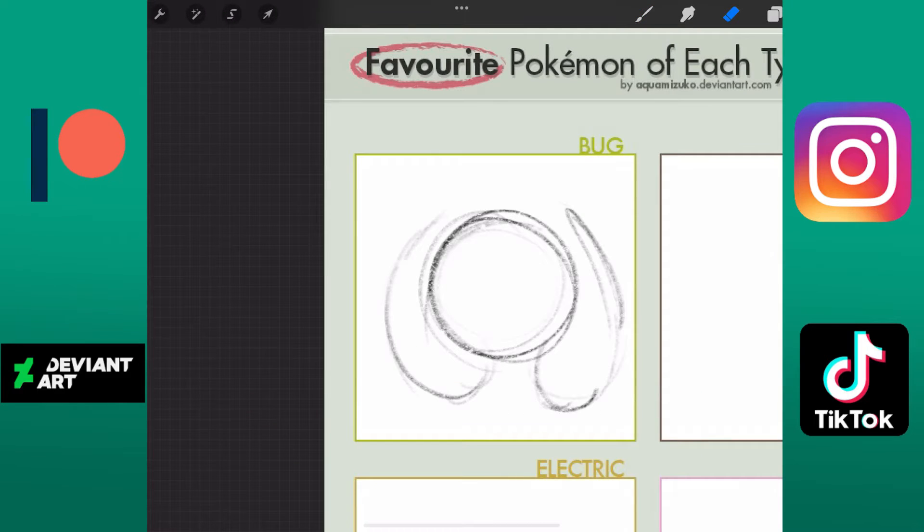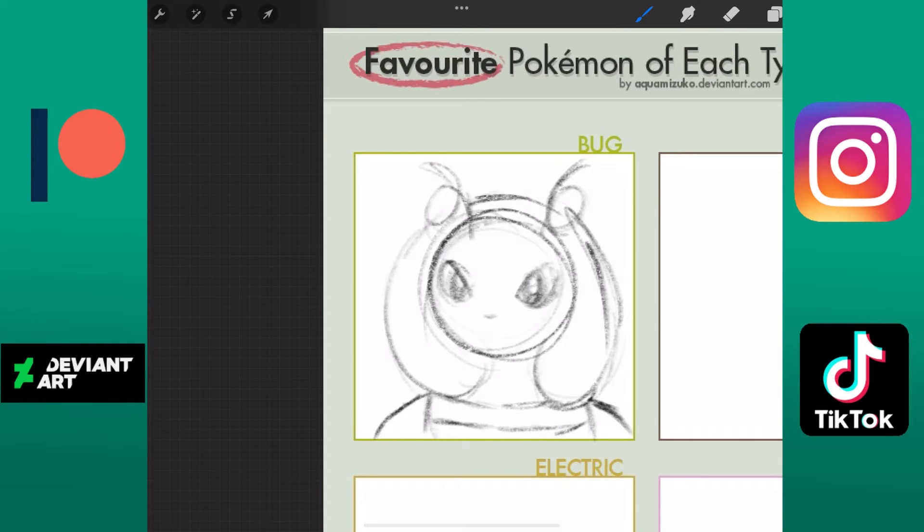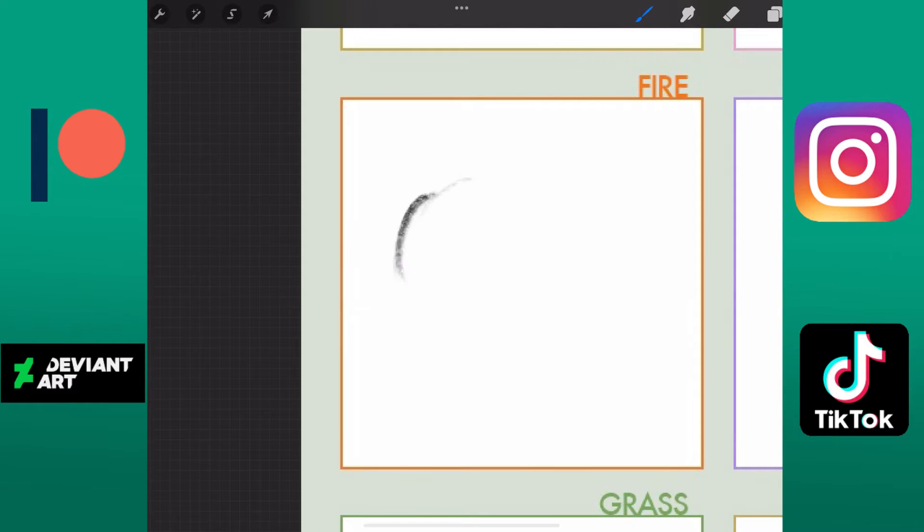Starting off with bug type. Honestly this was a hard choice because I don't like any bug types, but out of the ones I have, Volbeat seemed to be the least offensive. I could have chosen Caterpie, but I couldn't have chosen Weedle because it's part poison.